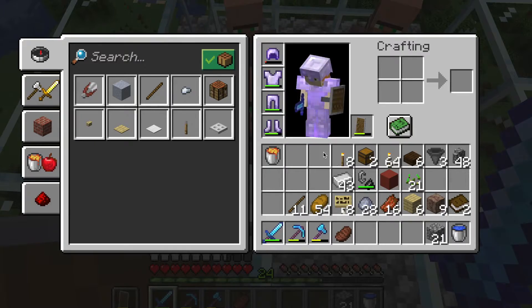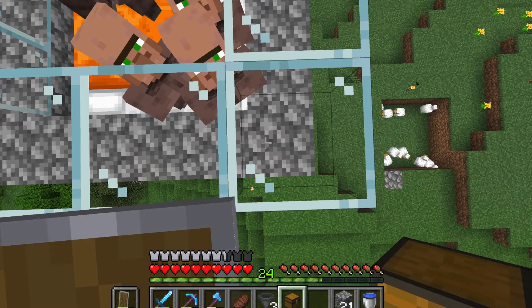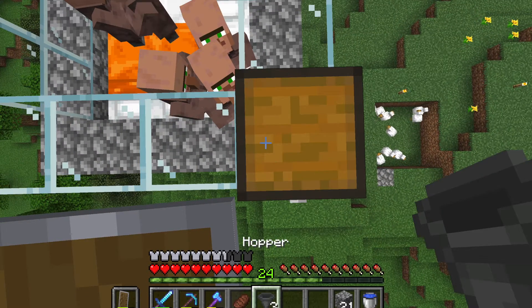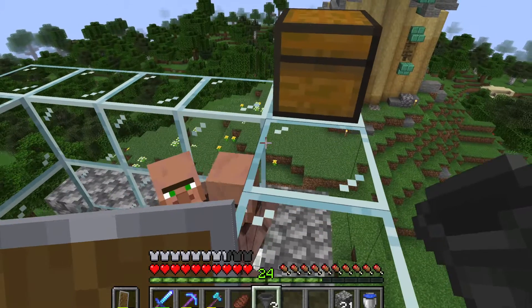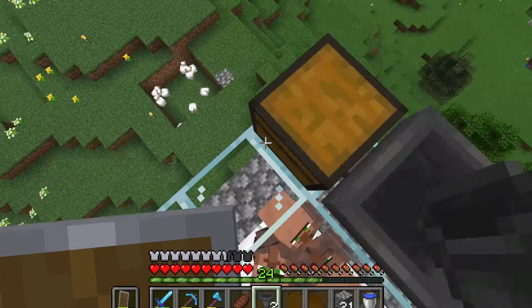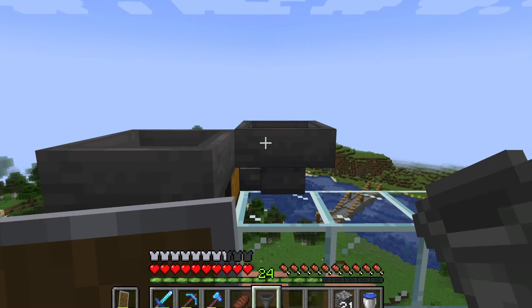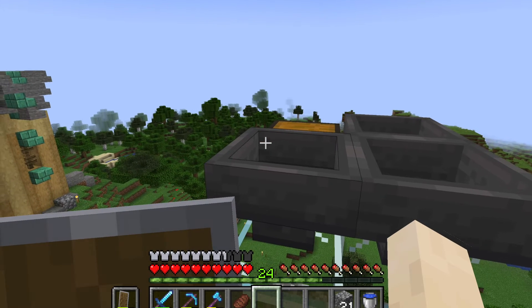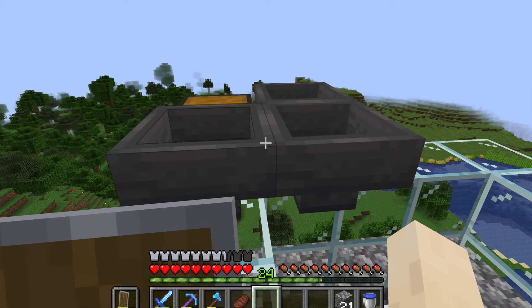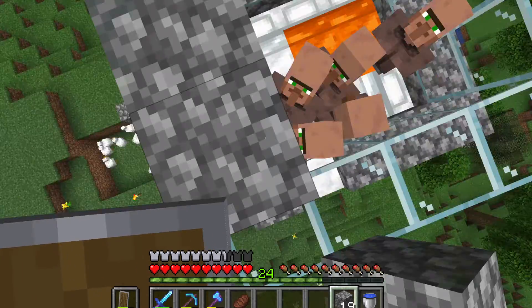So now I need hoppers. We're going to take one chest and we're going to put it on here, and we're supposed to connect the hoppers to the chest. So one here and one over here, and the third one will just hook up to another one of the hoppers. That should be all we need to do with that part. And then we're going to cover the top with solid blocks.